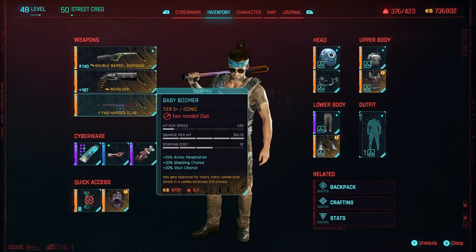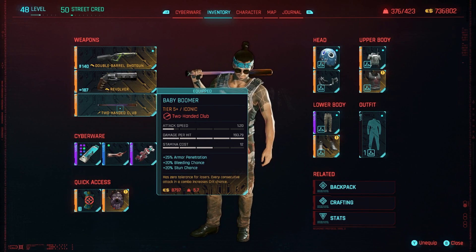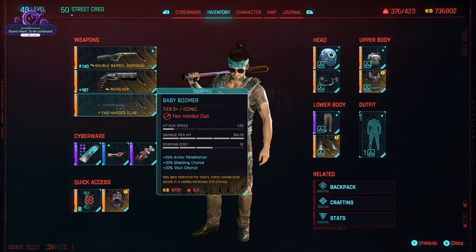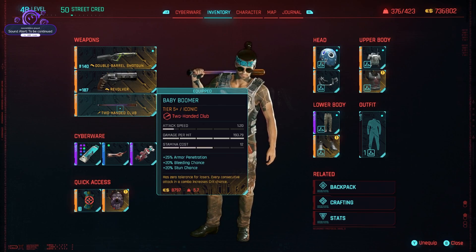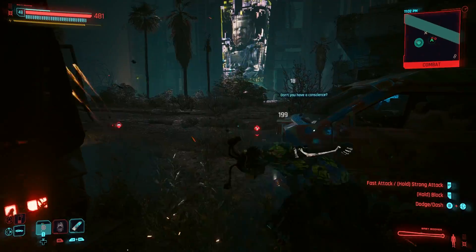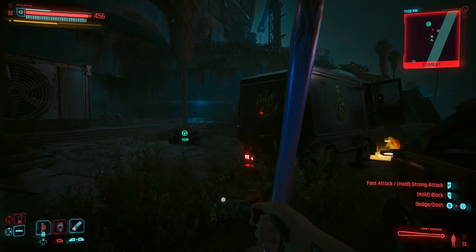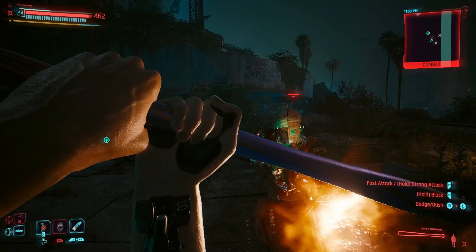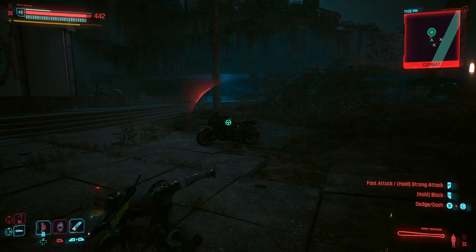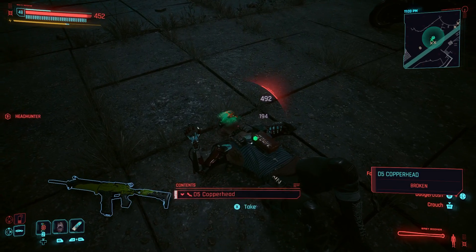Moving on to the next weapon, we have the Baby Boomer. This one is definitely going to be pretty strong for melee players, as each consecutive hit with this baseball bat further increases crit chance. It's a heavy hitter — when I looked at the rest of my melee weapons, this was the strongest out of all of them until I found one other one. This is a very interesting side quest to get it with. I really enjoy this baseball bat; I want to make a full-on melee build with it. Let me know in the comments if you're looking for build guides.